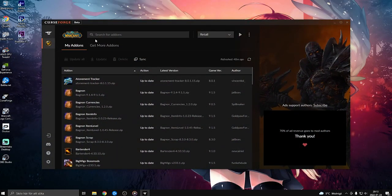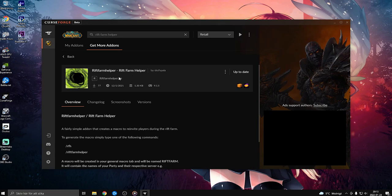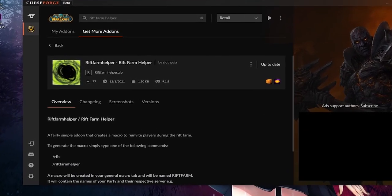The first thing you want to do is go to CurseForge — download it if you don't have it, or go wherever you usually download your addons. What you want to do is search for Rift Farm Helper and download it. This is a very useful addon.